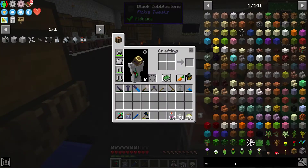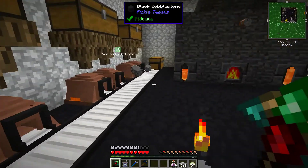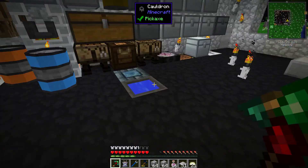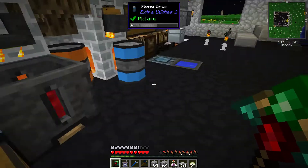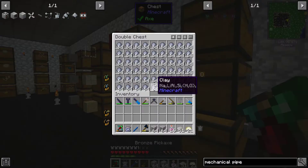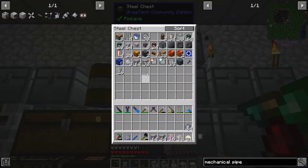I wanted to look at mechanical pipes today. First off, I'm making some plastic. I threw it on my dry rack system that we had for paper. The basic mechanical pipe requires clay and an iron rod - a little expensive. Let's go ahead and make 16 of these so we have them.